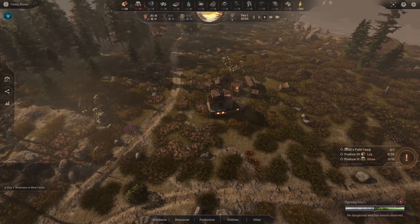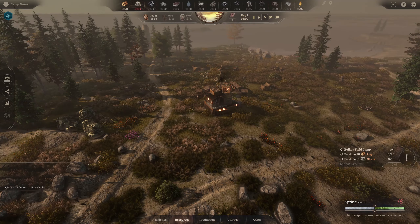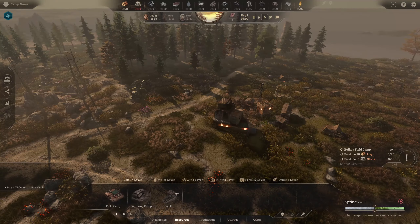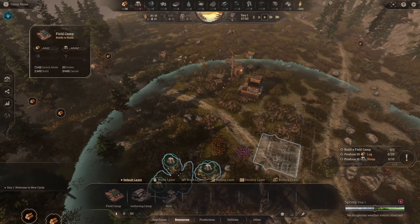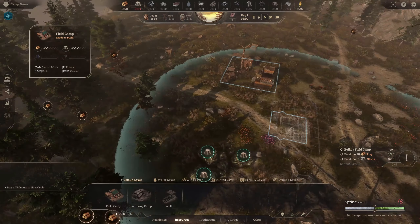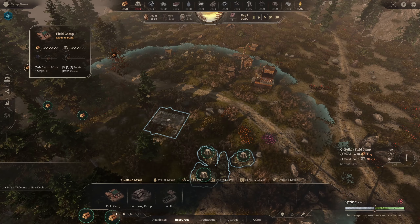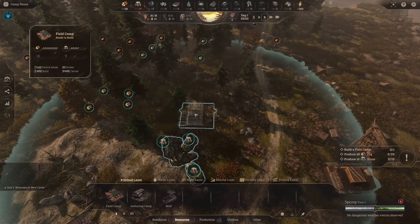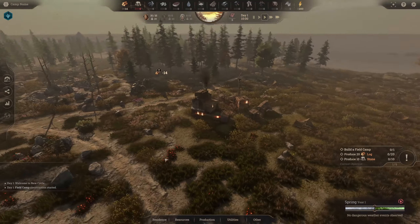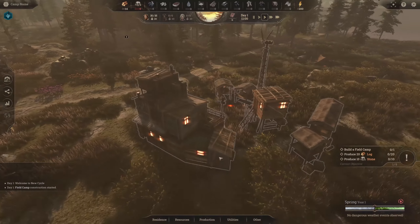The tutorial asks us to build a field camp. I've been waiting the best part of a year for this game — it's out in early access in January and I'm quite excited. You have two options: you can build on the grid, or tab off to build away from the grid. I'm keeping on the grid for now, placing it to get some wood and stone. Once we unlock roads we'll go further.